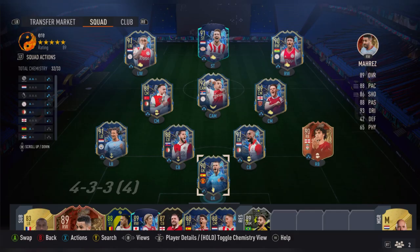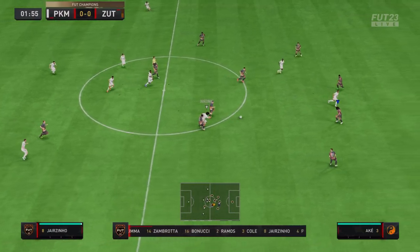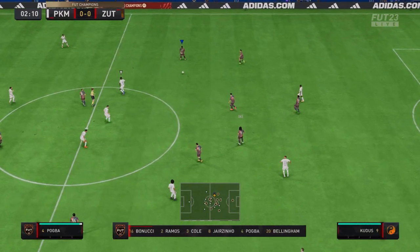This is the squad we used him in. We played a 4-2-3-1 in-game and he was our striker. We actually got our best weekend league finish of the year using this squad — we went 18-2 somehow with the cheapest team I've used in like six months. I got 13 wins on my main account, but we got 18 with this team, which is pretty crazy.